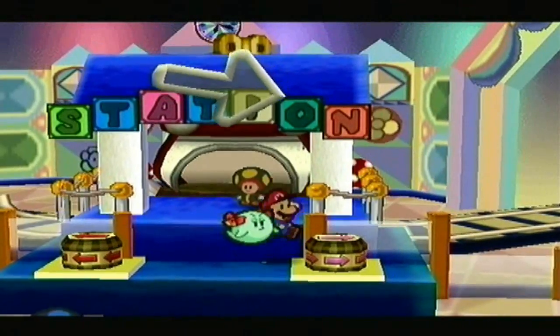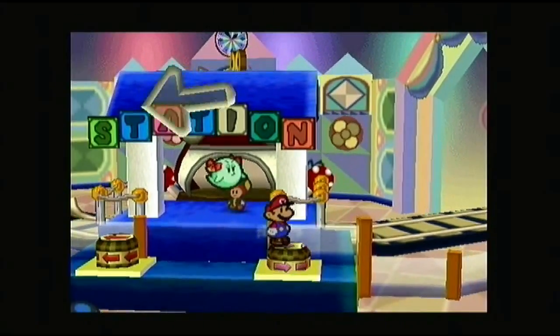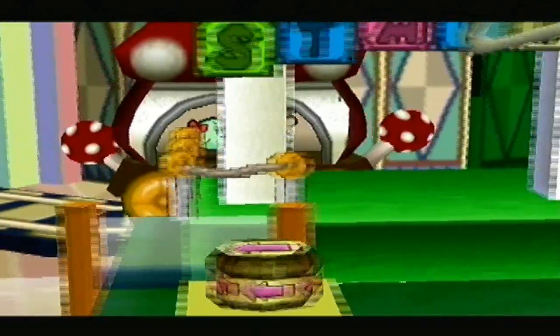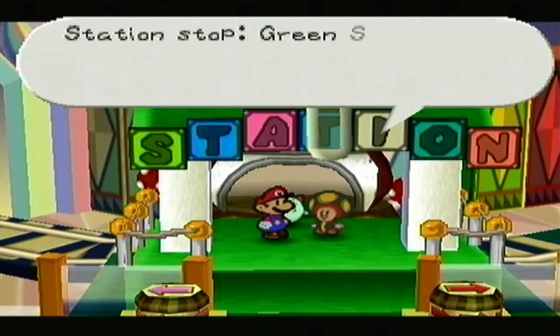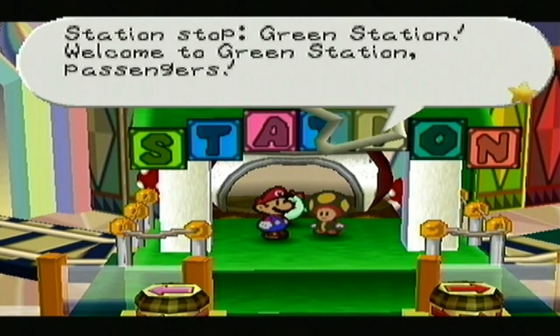Let's make our way back to the Green Station. The passengers are wishing to go to the slot machine — apparently there's a highlight to every station, and the slot machine is the Green Station's.